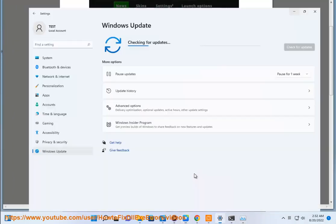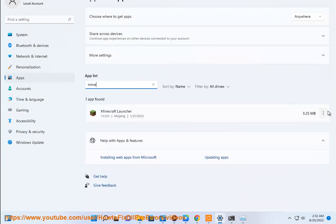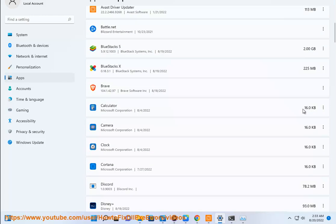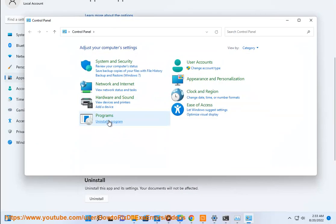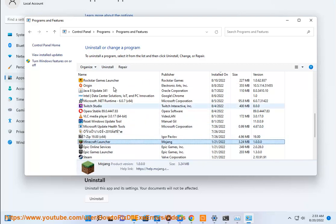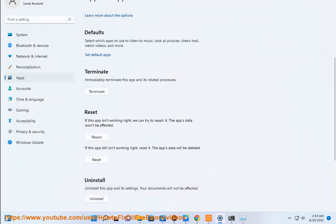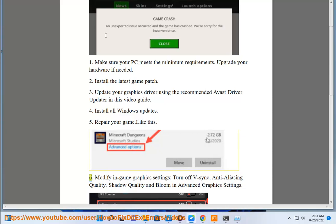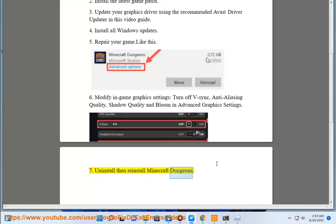6. Modify In-Game Graphics Settings: Turn Off V-Sync, Anti-Aliasing Quality, Shadow Quality, and Bloom in Advanced Graphics Settings. 7. Uninstall Then Reinstall Minecraft Dungeons.